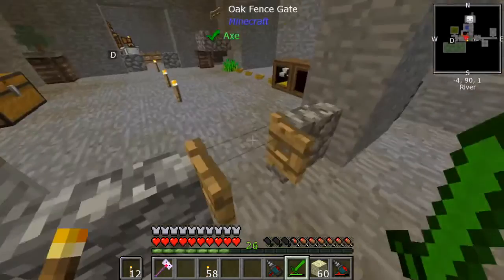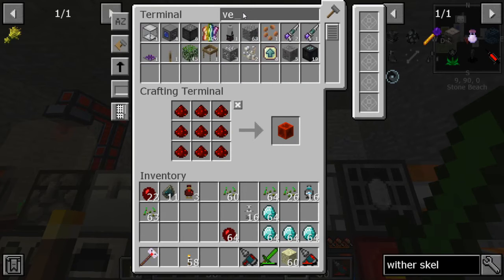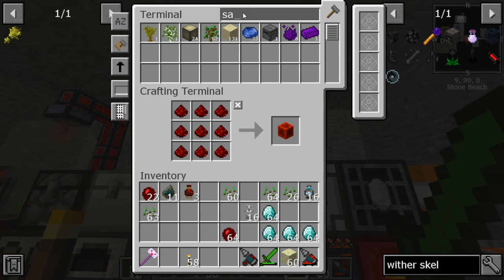I guess we could automate our vector plates or saplings. We don't really have what we need for that. Rice slime can be used on vector plates — that's very much a thing we can do, so that might be something we work on.